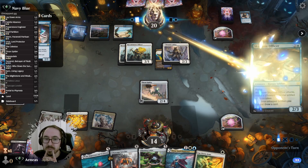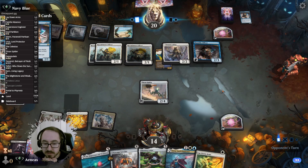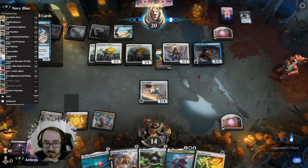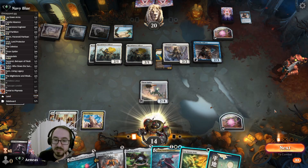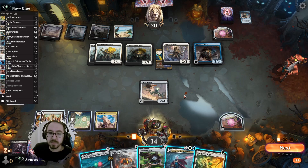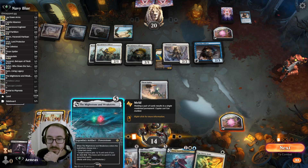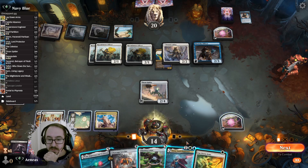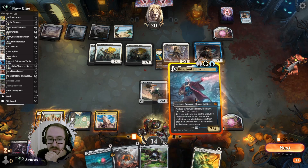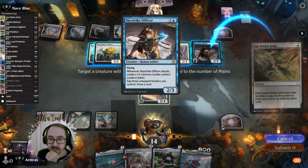I don't have another one — all right, very good. So I can either Might Stone Weak Stone to kill something, or I can Urza plus Lay Down Arms. I think we do Urza plus Lay Down Arms, right? So let's start with Lay Down Arms on the Sky Strike Officer.